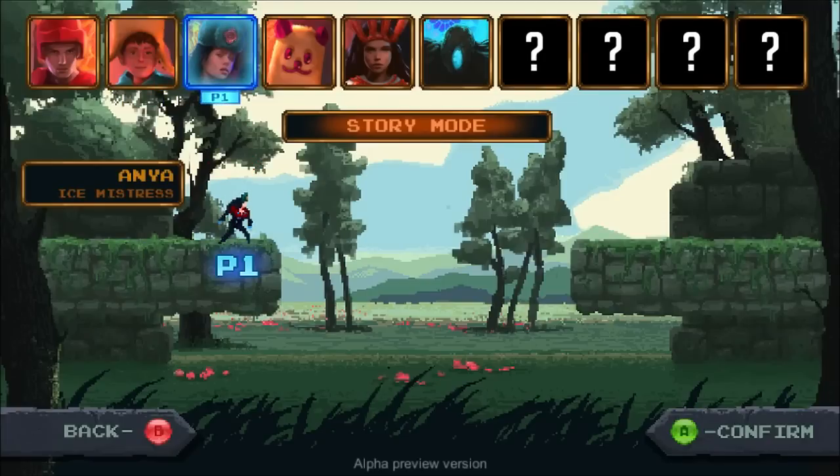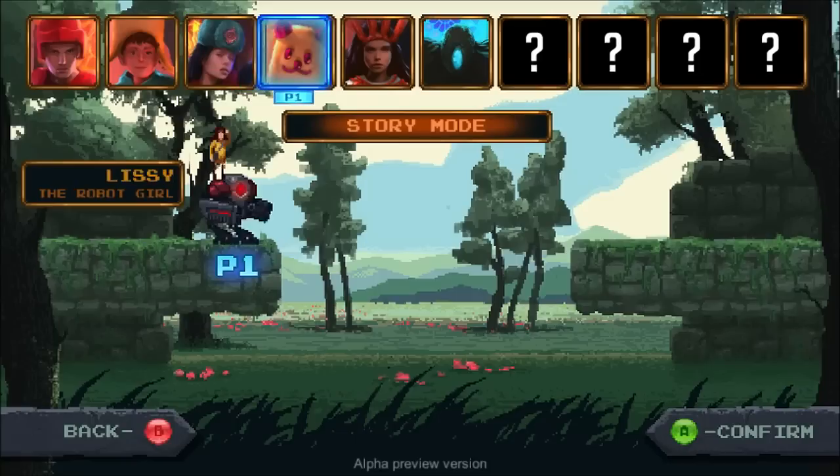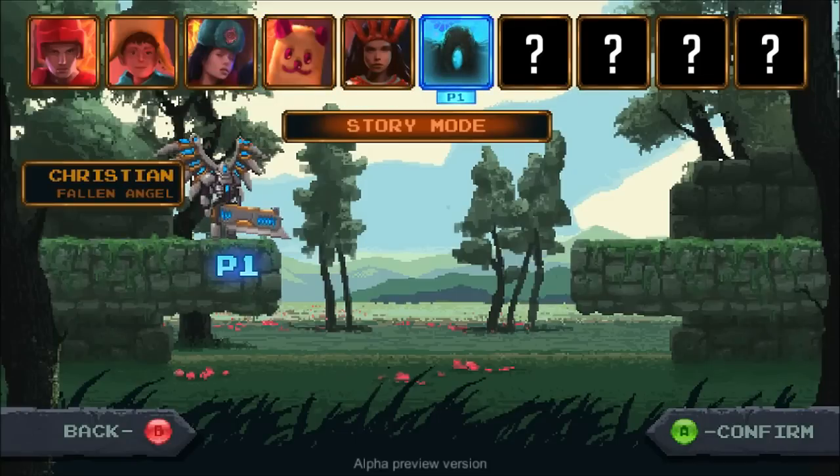The story mode — it calls it story mode, but it's not really a story mode. The demo is comprised of a bunch of stages where you fight off waves of enemies, and you progress towards a boss. I've never managed to make it all the way because I'm quite bad at this game. I've tried it as a few characters — I've tried it as Christian the Fallen Angel. He was the first character I tried because I liked his design. I did the worst as him. I didn't like his class abilities, and maybe he's more of a co-op person, where he's backing up other people.